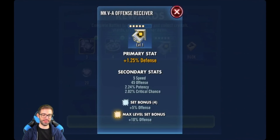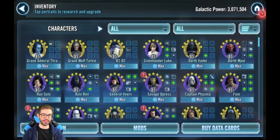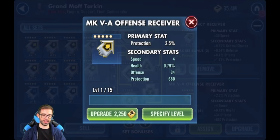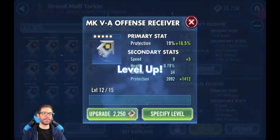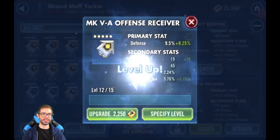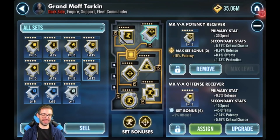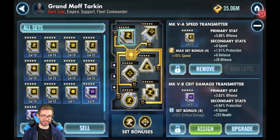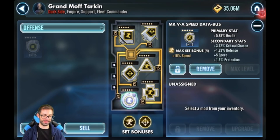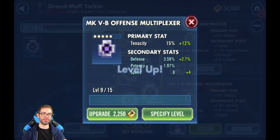They both have secondary speed — let's upgrade the mods we got from the rewards. Let's see how high this goes. Nice, it went to nine. I'll never use a defensive arrow, but curious — it went to 15. Why couldn't you be on a triangle? Maybe I'll try and use that. We got offense mods too. That one went to eight — respectable I guess.